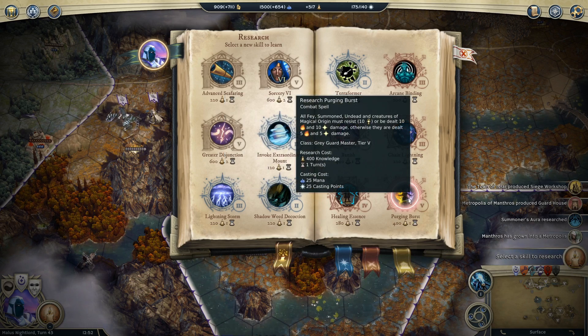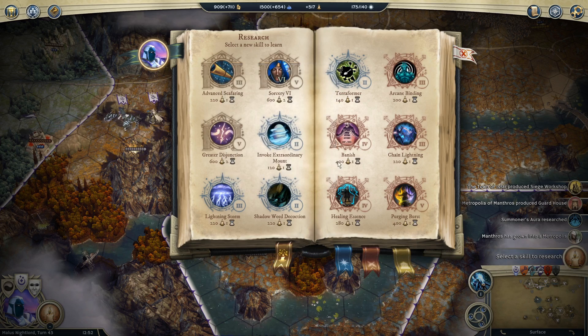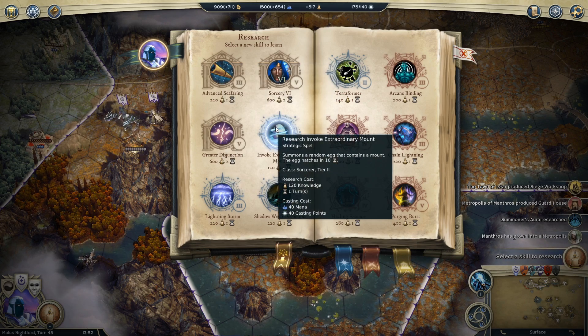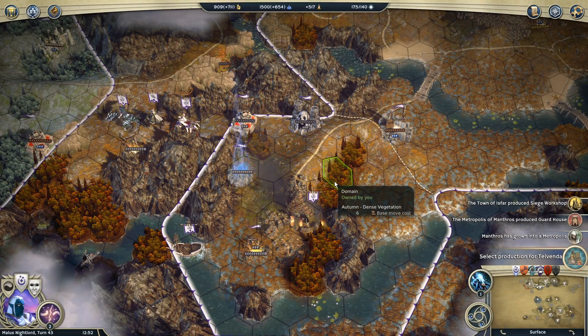We've got Purging Burst - all Fae summoned to Undead and creatures of Magical Origin have to resist a spirit check of 10 or be dealt 10 fire and 10 spirit damage, otherwise they get 5 and 5. We have Lightning Storm, which deals damage to target enemy army or kills people in a target city. Invoke Extraordinary Mount is starting to get less useful because by the time we summon the egg and 10 turns go by, we probably won't need that anymore. I think I'll do Greater Disjunction just on the off chance that someone throws something at us that we want to get rid of. We'll spend our next two turns on that one.